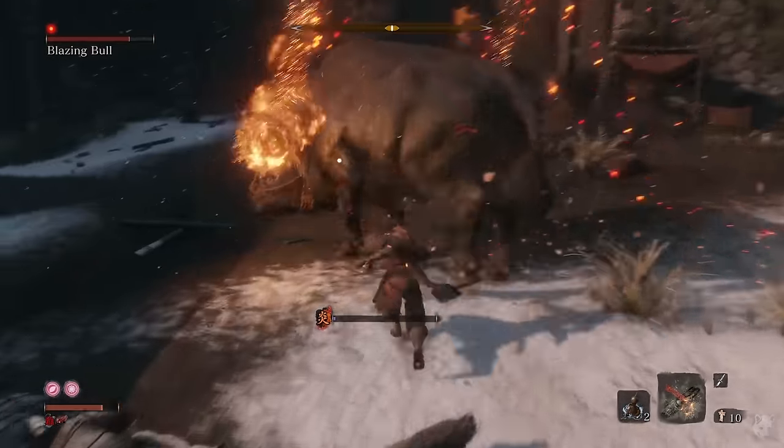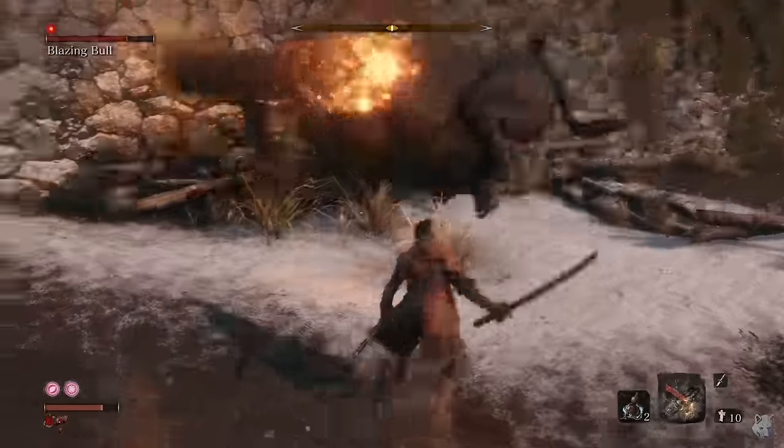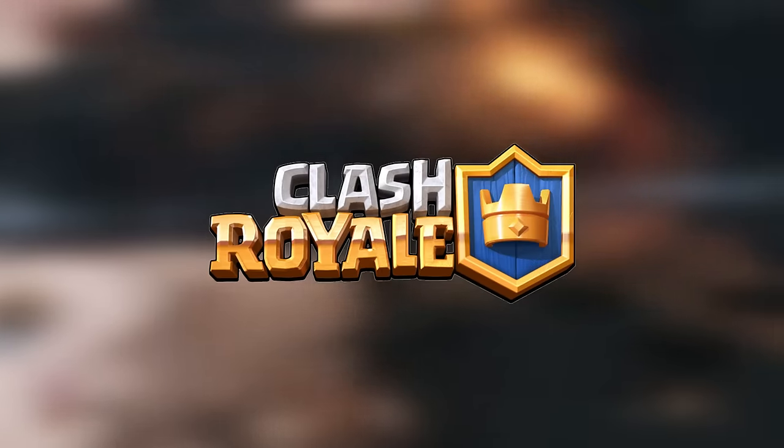What I need is a strategy. Maybe I recruit some of the friendly locals to help, or maybe I can ask one of them to jump on his back and ride him towards the enemy tower. But I'm not talking about Sekiro — I'm talking about today's sponsor: Clash Royale!